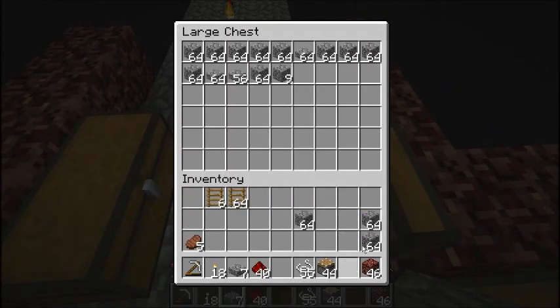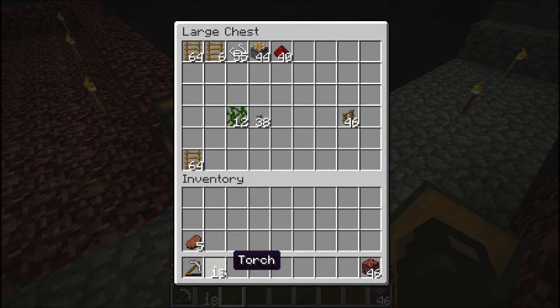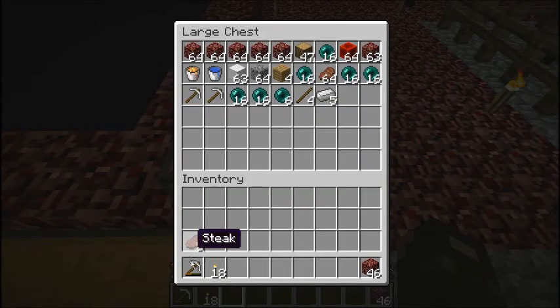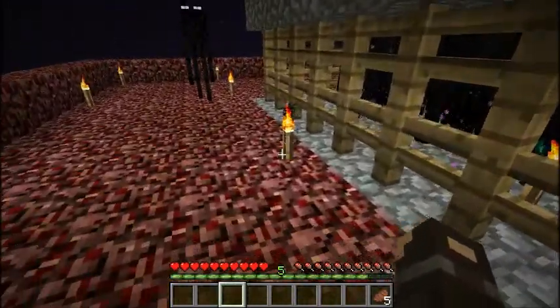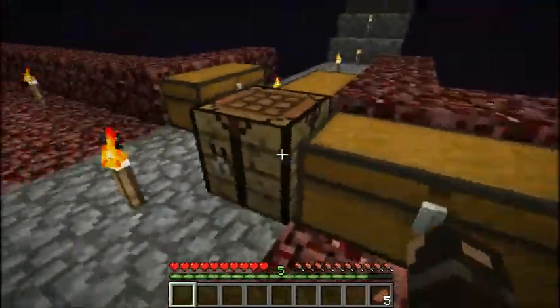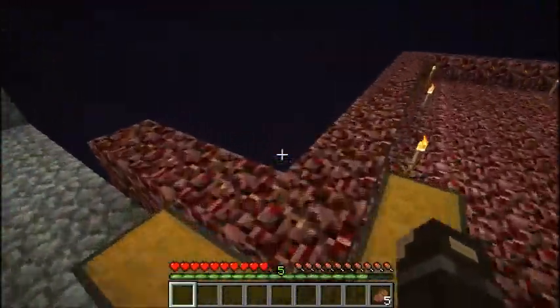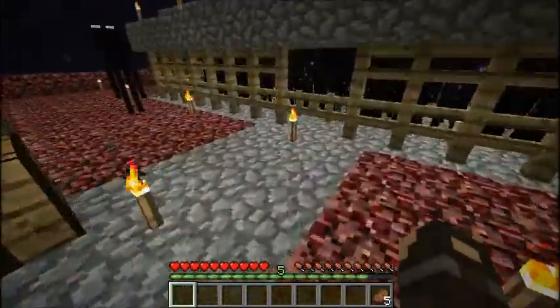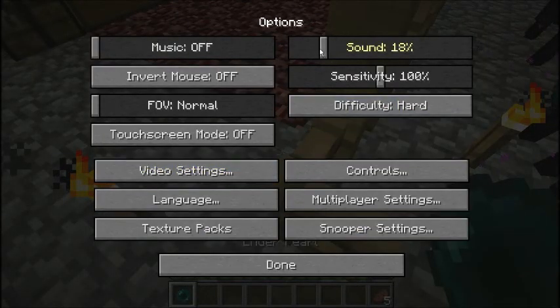Let's put all this extra stuff in here. I'm going to need to go get a water bucket because they'll teleport out of there if there's not water around it. I'll probably expand this platform a little bit just to add an enchanting and repair area. I'm going to turn the sound down because this is really loud.